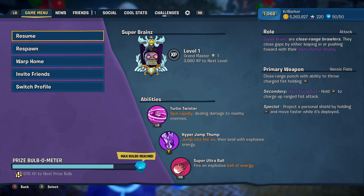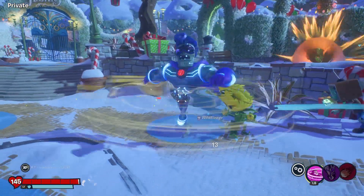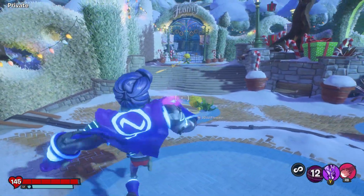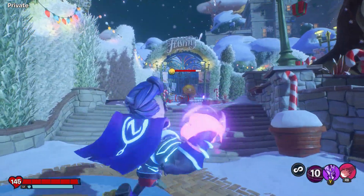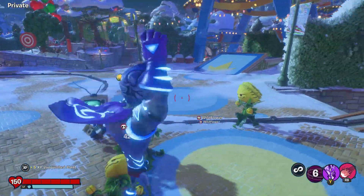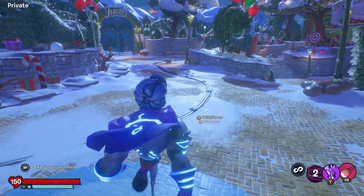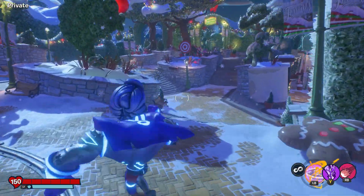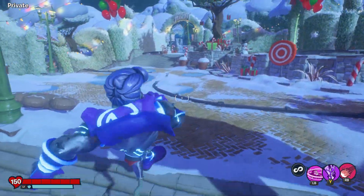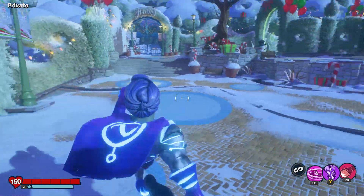The first ability we're going to look at is the Turbo Twister — spin rapidly, dealing damage to nearby enemies. I think that just did 13. It doesn't last very long and it's 13 seconds on the reload. This is good if you've got a big crowd in front of you. It's probably more of a finishing move rather than just going in to vanquish. I'd say when enemies are weak, it's probably a good idea to use that one.